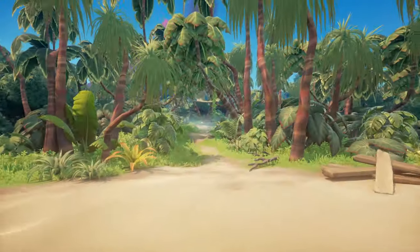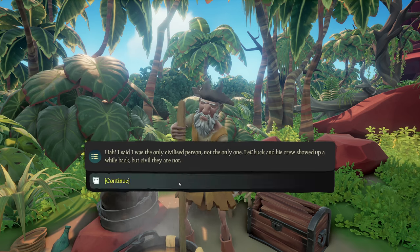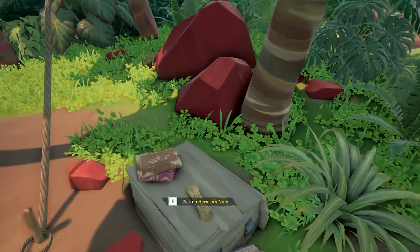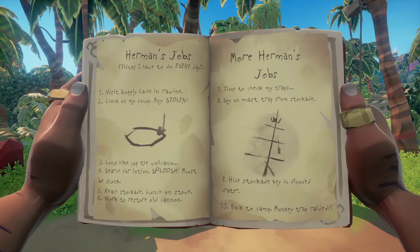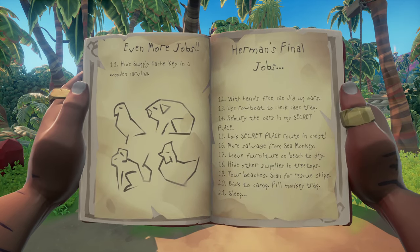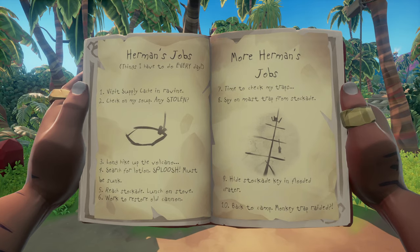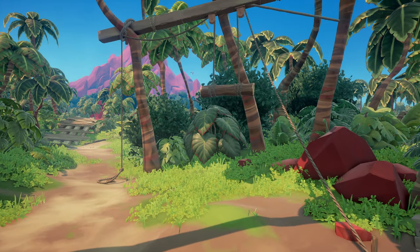Then follow the path until you reach Hermann's camp. Go to Hermann and talk to him — not for a commendation, only because he is funny. You can find Hermann's logs on the wooden crate at your right. This will update your quest book. You will discover Hermann's jobs, more Hermann's jobs, even more jobs, and Hermann's final jobs. For the first one, you'll have to find soup in the ravine — you'll need it to make Hermann's trap work and also complete the commendation where you have to trap Hermann in it.